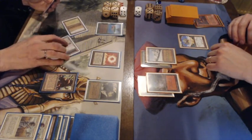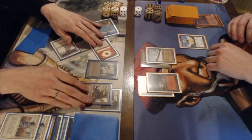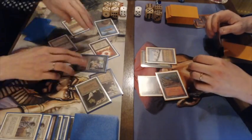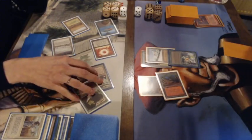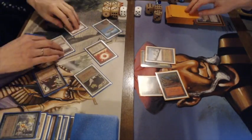Gideon taps five mana for an Urn of Jinns and animates the factory. Now he's going to use the Chaos Orb — and that is a hit on the Urn. It's not looking good for the Atog player.